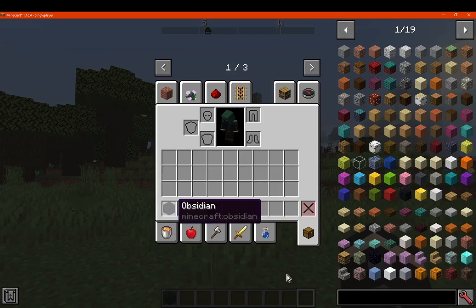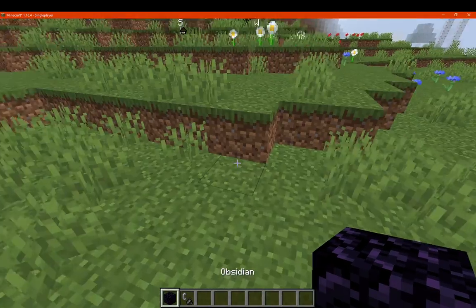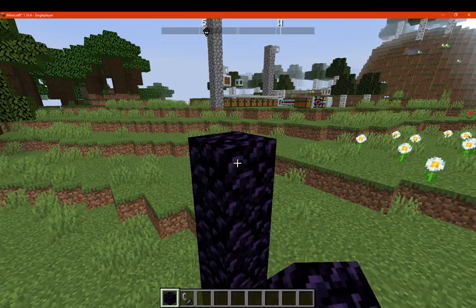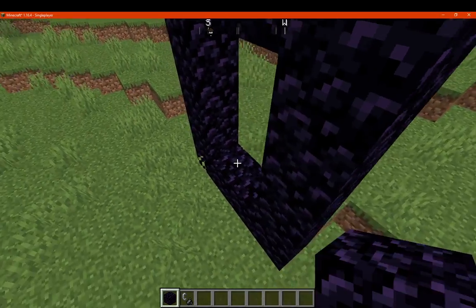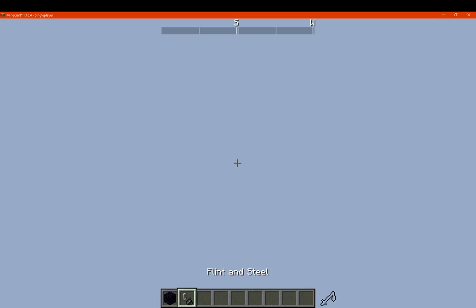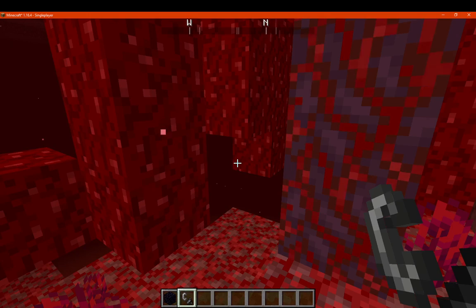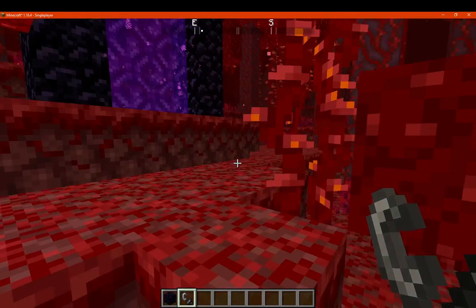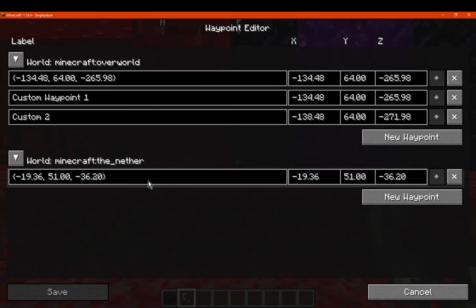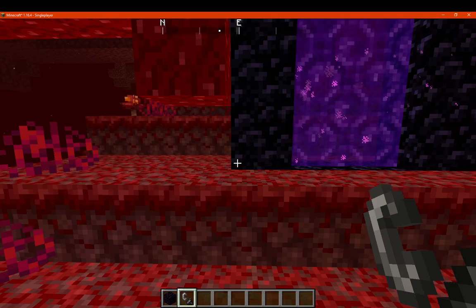If we go to the nether, there are options there too. Going in, there's no home waypoint there by default, so if I set one manually like this you can see it appear. That's the keybind-created waypoint compared to the in-editor ones. With the keybind method, you don't have to worry about saving either.